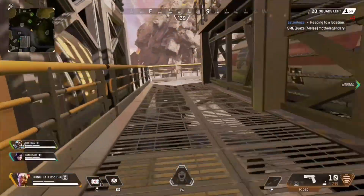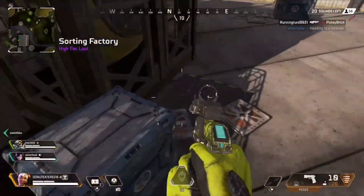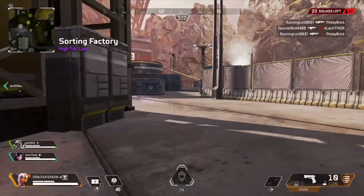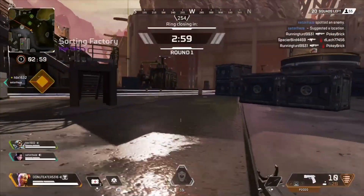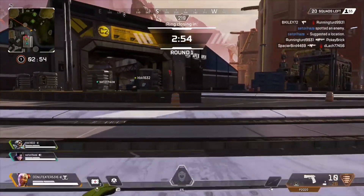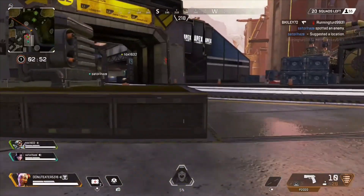This event will take place every day until the Season 5 release date. So on April 28th to May 2nd players will spawn with a white body shield and a P2020. From May 2nd to May 6th players will spawn with a blue body shield and a P2020 and so on.